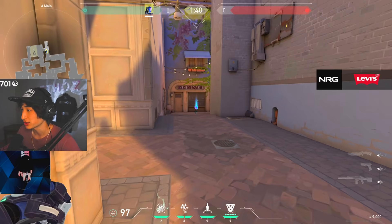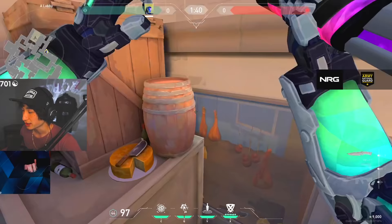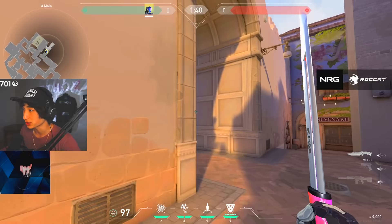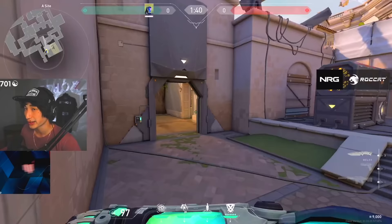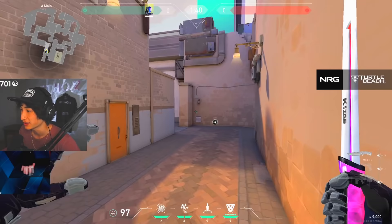You could use the knife first to clear out an angle and stop any aggression, then 40 seconds later use it for an actual exit. You can use the molly like any other molly — clear out annoying angles, or use it in a post-plant situation to stop the defuser or stop people from running out of heaven. The flashes you can use just as you would in CS:GO, flashing for your teammates or flashing for yourself as your team runs through a smoke. They're very powerful.